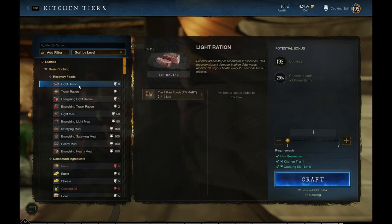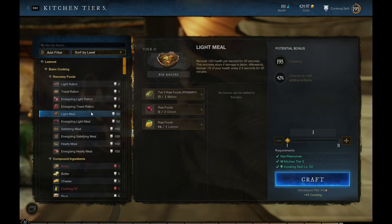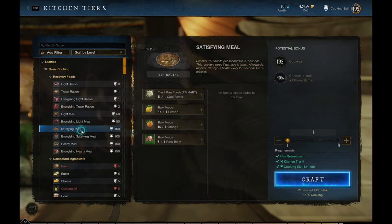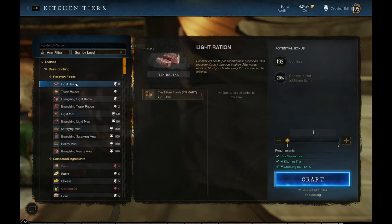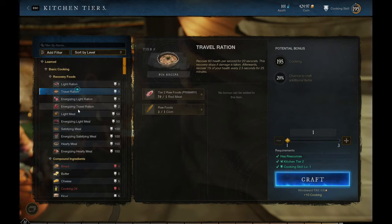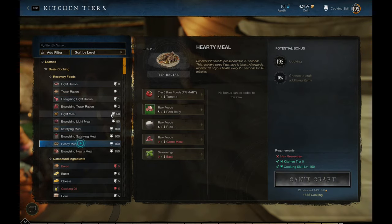How does cooking work? The first thing you can cook is a light ration — just requires skill level 0. As soon as you get level 1, you can get travel ration. When you get level 50, light meal. Level 100, satisfying meal. And level 150, hearty meal. Light rations are tier 1, travel ration tier 2, light meal tier 3, satisfying meal tier 4, and hearty meal tier 5.